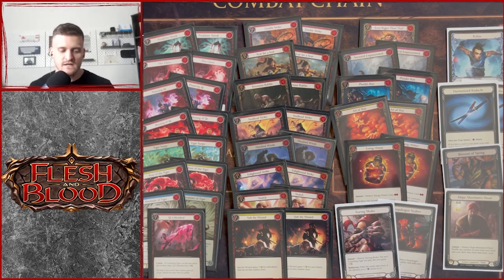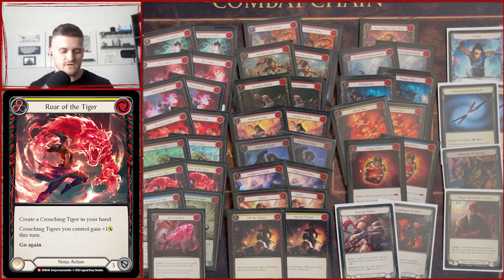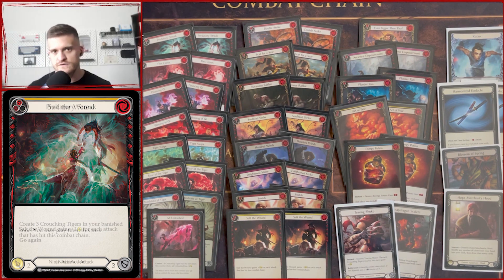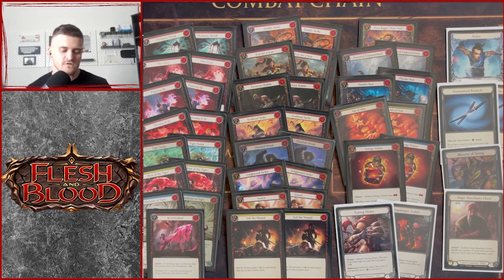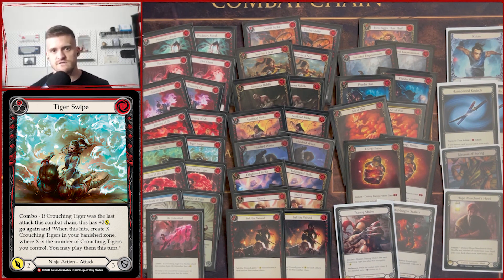The key Dynasty cards are Tiger Swipe and Roar of the Tiger — Roar of the Tiger is absolutely one of the best cards you can play, buffing your Crashing Tigers. You have Predatory Streak to go with that to create huge combat chains that are very hard for your opponent to deal with, topped off with Salt the Wound. Those cards feel made to go in the same deck. For turn-one cards, Blessing of Ki can be good — not my favorite, but fun to experiment with if you're forced to go on the play.